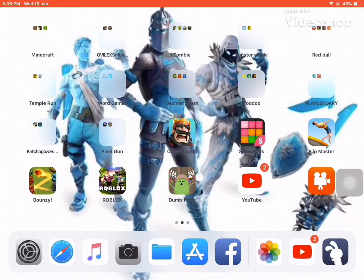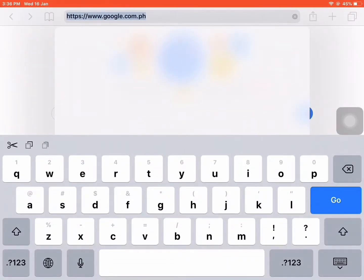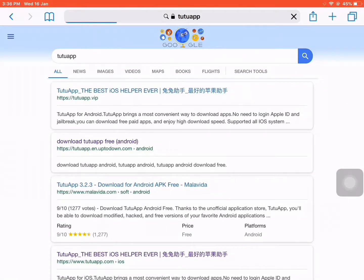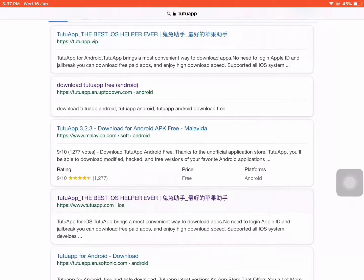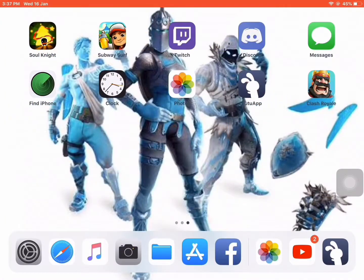Before I start the video, I just want to say where I got this hacked Clash Royale from and how you can get it. I'm not sure if this works with Chrome — all I know is it works with Safari. What you do is go to the top and search '22f', just like that. The first thing that should pop up, you click on it, wait for it to load, and it should say 'Install Now'. Click that and it'll be right there.